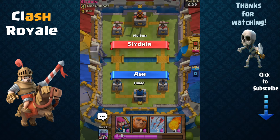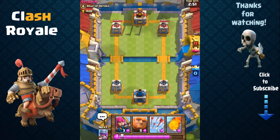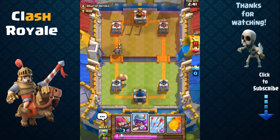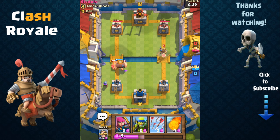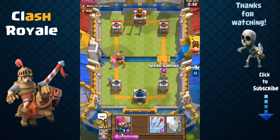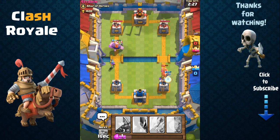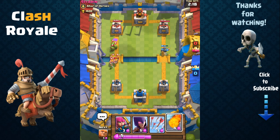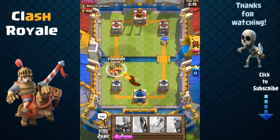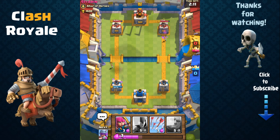Now we're up against Sledrin who has the prince, so I'm going to show you how to counter that. We start with archers and giant — place the giant to shield and couple him with our musketeer behind to handle his goblins and knight. He sends out a prince, so we use our spear goblins to stop the prince from charging into our towers and finish it off with the arena tower and knight. Then we let his barbarians clump and drop the fireball, taking out his barbarians and goblins at the same time.